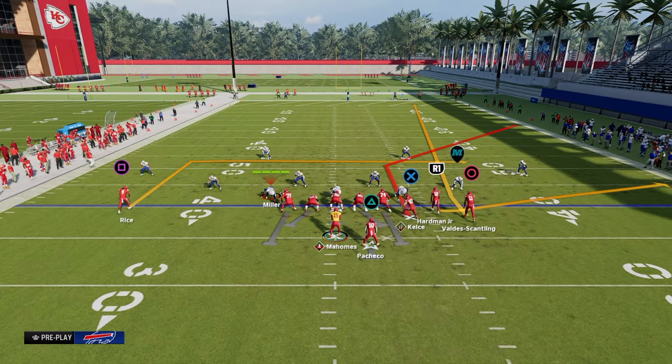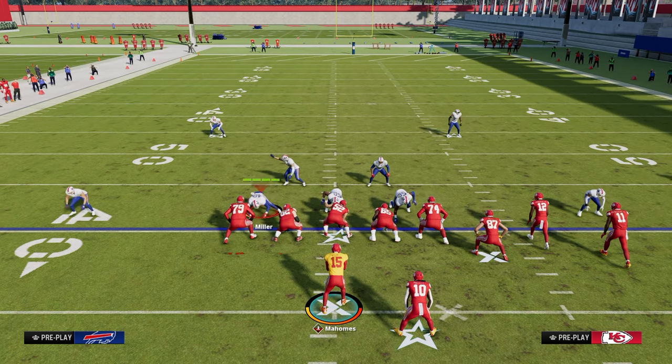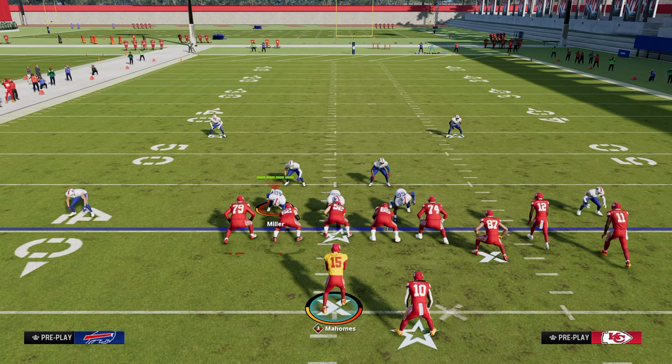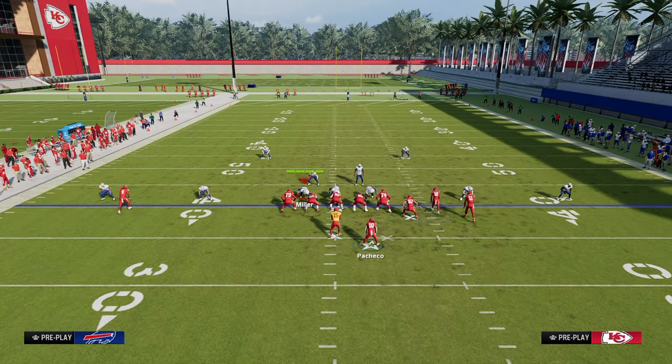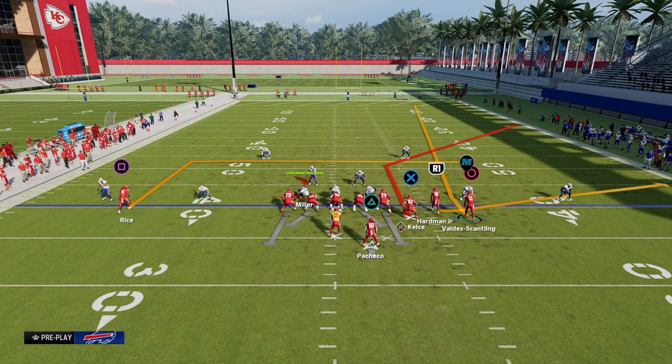We are going to run Play Flood with our Bunch to the wide side of the field as a general rule. This is truly why I think the Jets playbook is the best — because number one, Bunch Strong Offset is super, super good. And number two, you don't have a lot of plays in Madden that have this stock fade to the outside Bunch receiver.